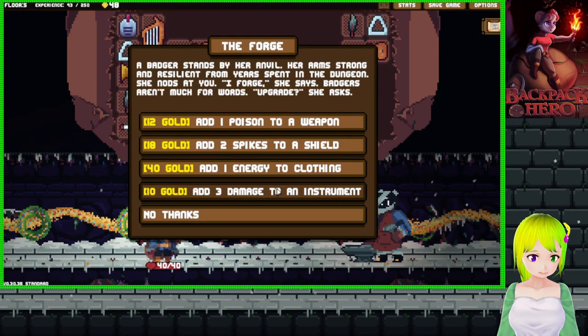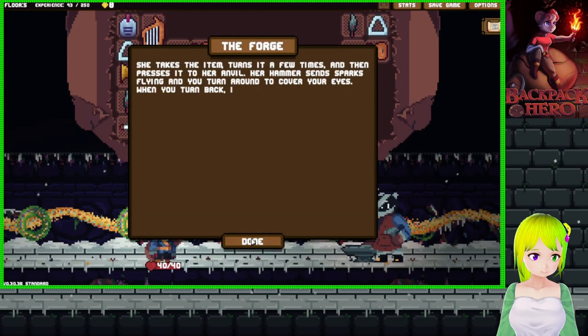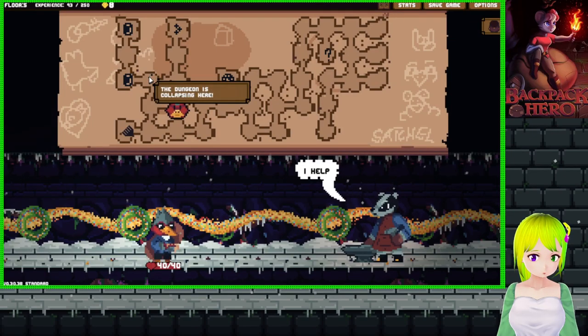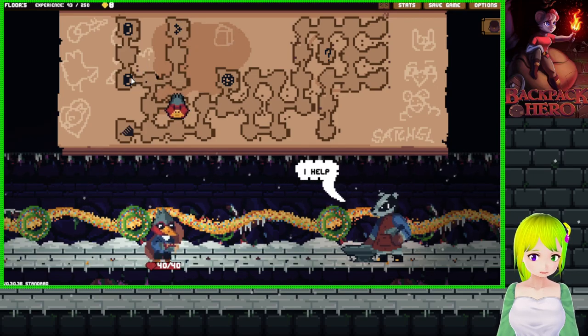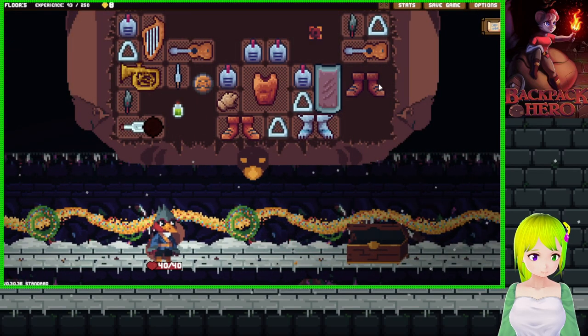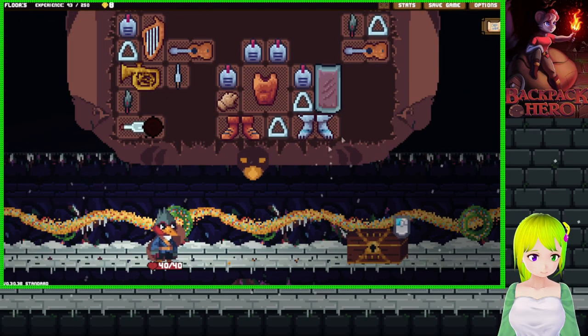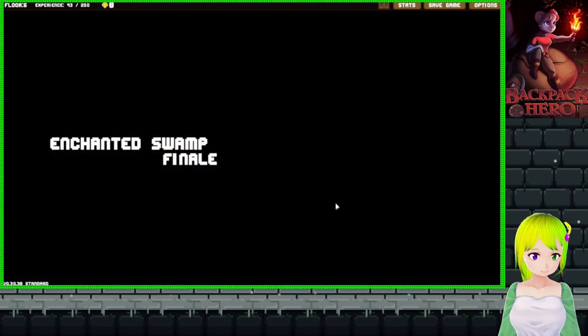3 damage to an instrument. 1 energy to cloning? Nice - I now have 1 extra energy to work with. 2 treasures or 5 XP - it's not really a hard choice. Nothing. And it's locked - darn. Should've went with the XP. Time for a boss battle!